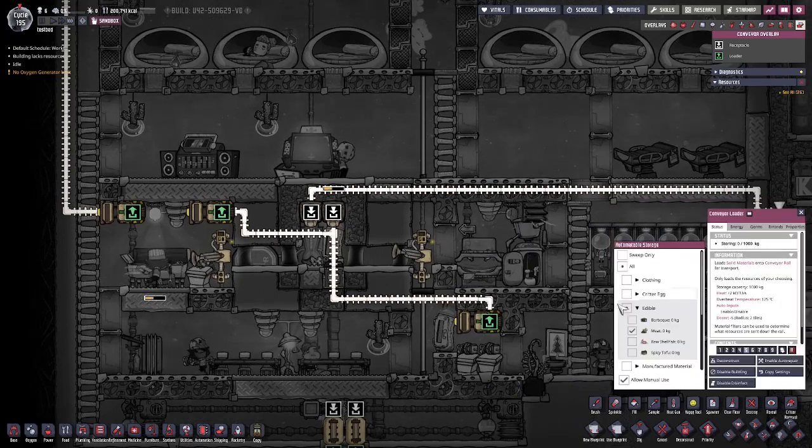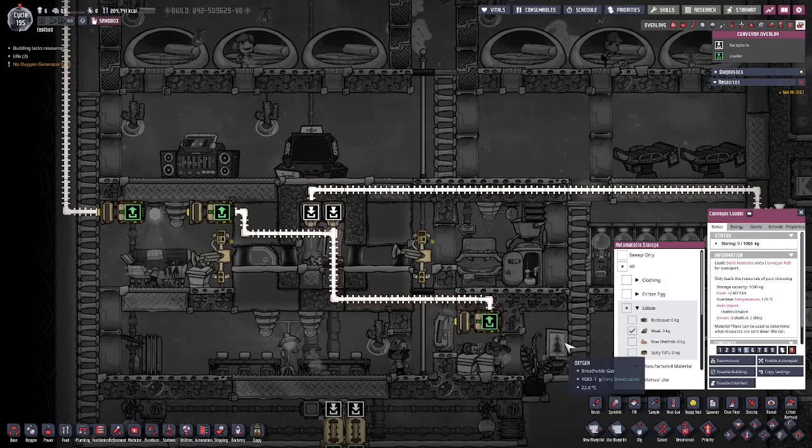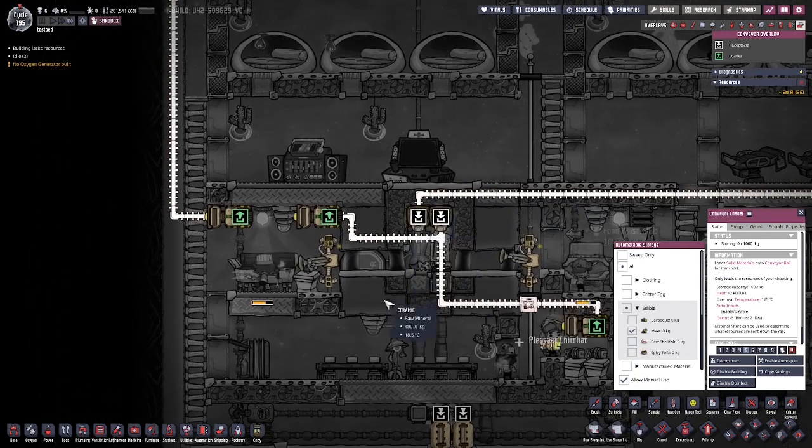There's also this conveyor loader over here — same settings: allow manual use, uncheck sweep only. And this is for your raw ingredients that dupes find as they're running around. They'll take any raw ingredients and they'll get shipped over to the deep freeze.